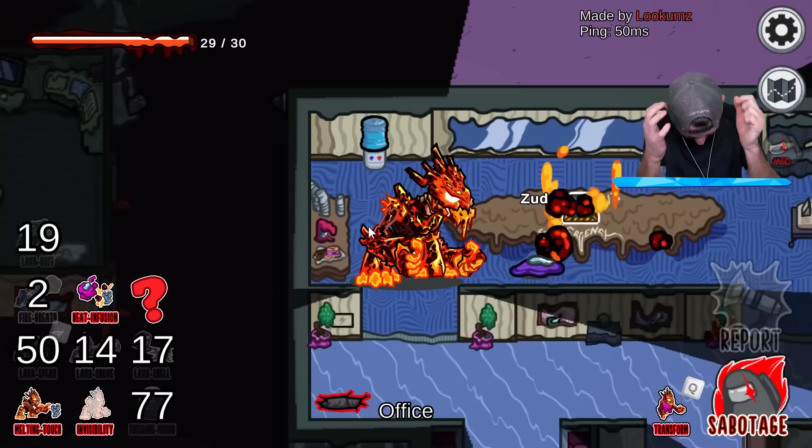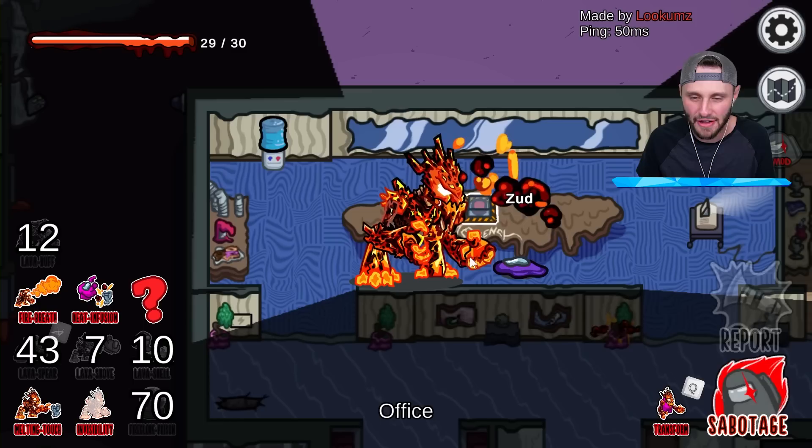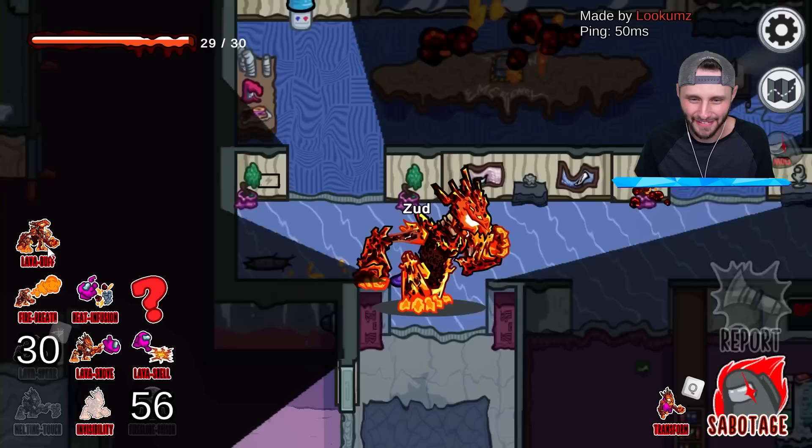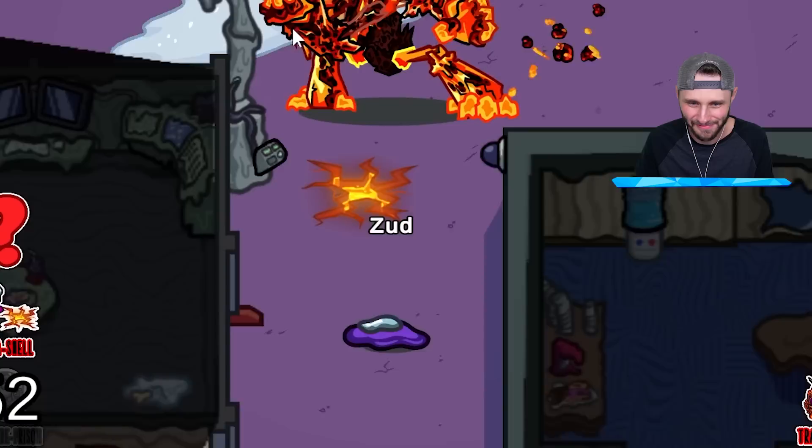Now I need to get Zud in there. I'm gonna get decontamination and then we get our final ability. Where's Zud? I gotta keep him off that — I just went off cooldown. Hey Zud. Here's the thing — I'm going to call the meeting. Here's the deal: if you can beat me in a race from here to the top of dropship and back, then I'll let you win. Ready? 3, 2, 1, go! Oh, I forgot I also have a lava buff — that makes me really fast. Oh, I also put that there.